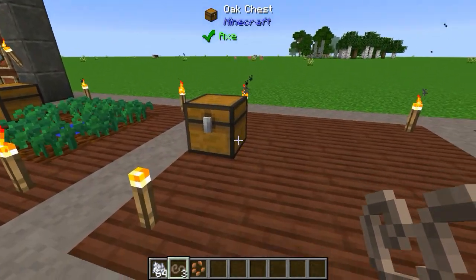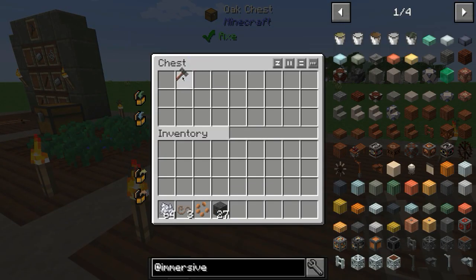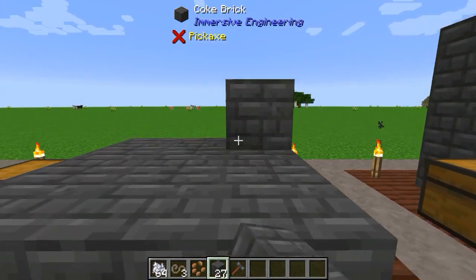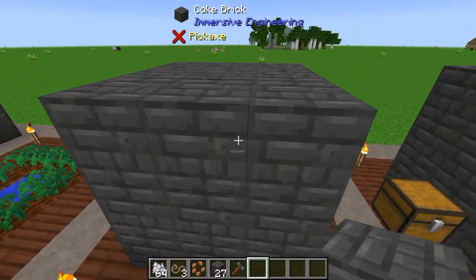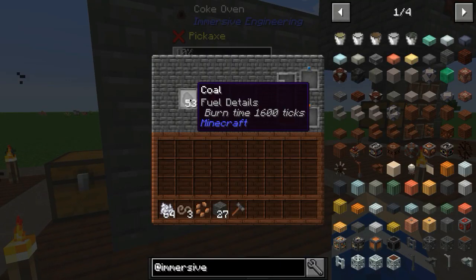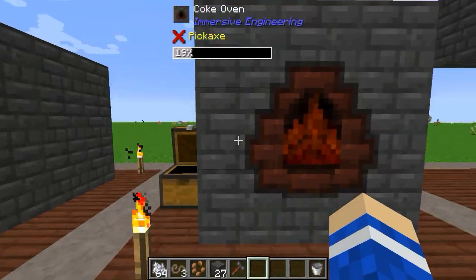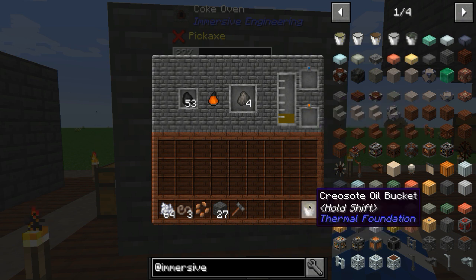Next up, you are going to want to make lots of treated wood, and for that the most crucial thing is to have a coke oven so you can get creosote oil. Creosote oil is actually a byproduct — the main thing you want to make is the coke. So to make coke, you need coal, or coal blocks which are more efficient, just like in a regular furnace, and that will create coal coke and creosote oil. You are able to remove the creosote oil by hand using a bucket — it goes into the blue slot and comes out of the orange slot.